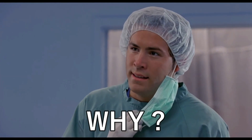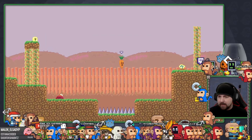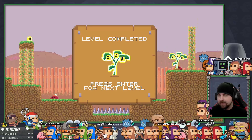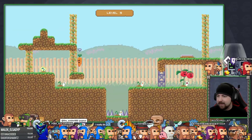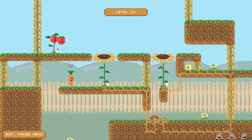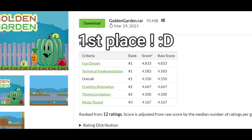I make 2D games in Unreal Engine 4 and I'm trying to learn pixel art. For my first pixel art game jam, I tried to keep it simple and make a side-scroller puzzle game so I could focus on making pixel art. It went well.